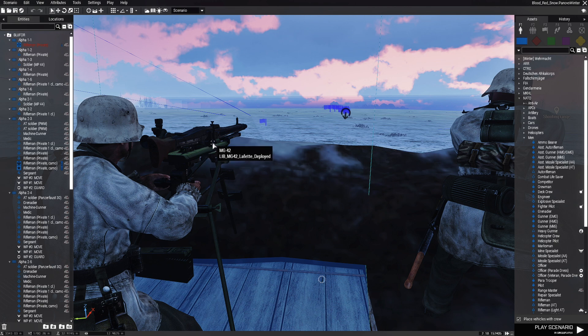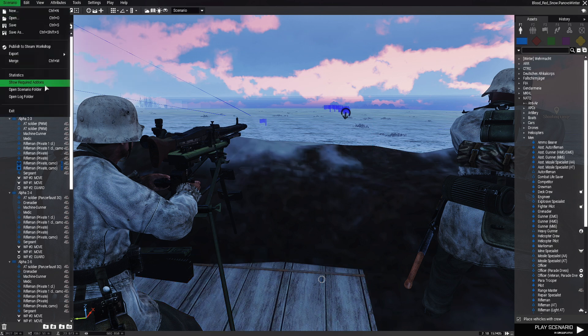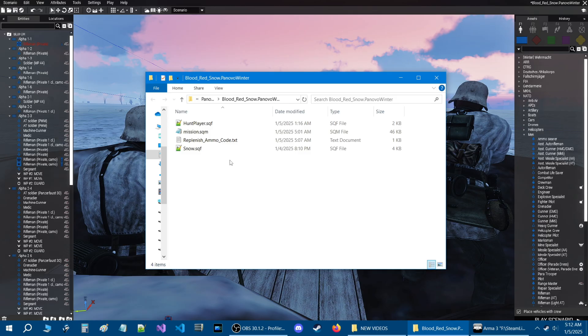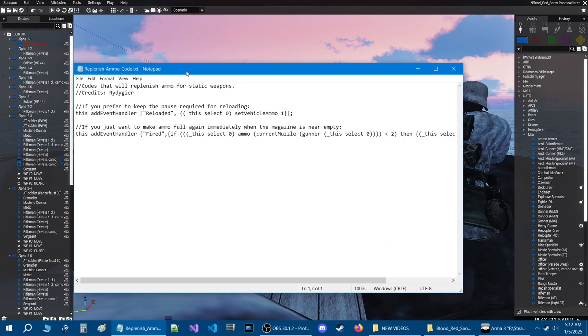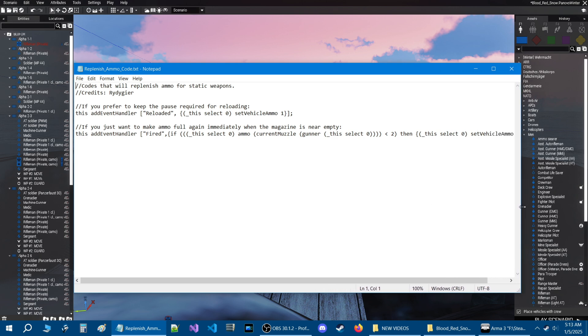I have two codes that will do two different types of things depending on what you want to do. Let's go take a look at those codes. I have them in a notepad document inside the mission folder. Let's go to the scenario tab at the top and then down to open scenario folder. Here we are in the scenario folder, and I have a notepad document that I put into the scenario folder. I will link this for download in the description of the video.